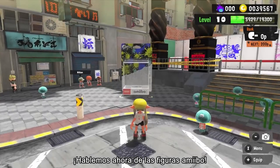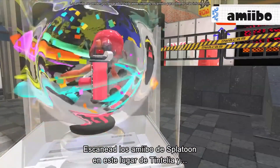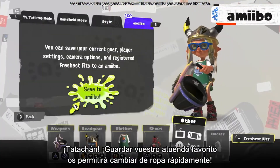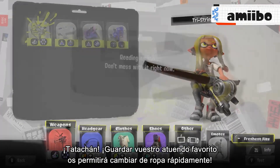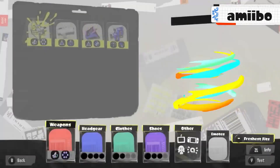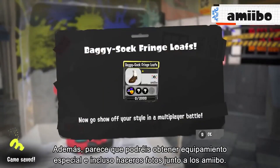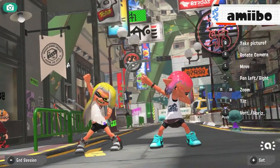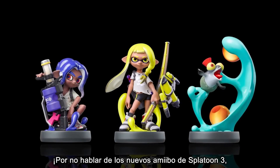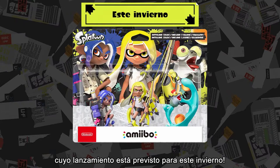Next up, Amiibo figures. Scan Splatoon Series Amiibo at this spot in Splatsville, and you can save your favorite gear combinations as Fresh Fits to easily swap outfits. Additionally, it seems you'll be able to get special gear and even snap photos together with Amiibo. And Splatoon 3 Amiibo are incoming — release is scheduled for this winter.